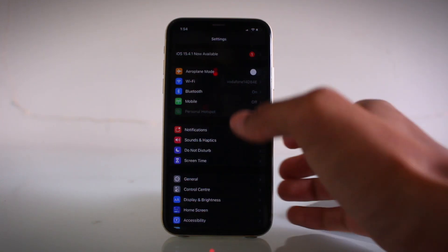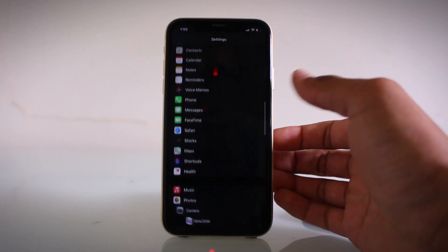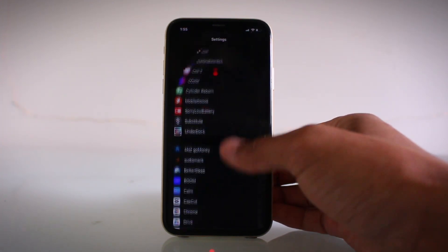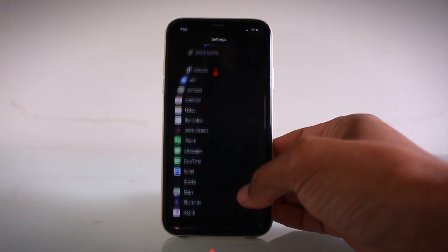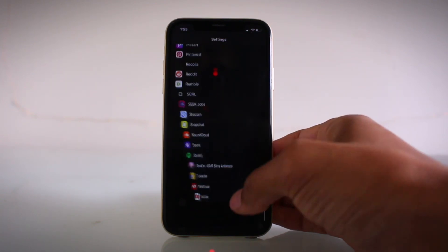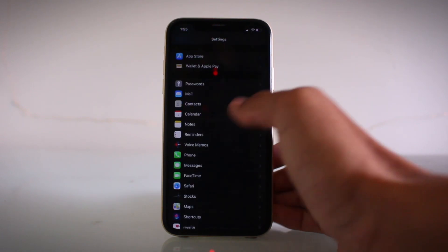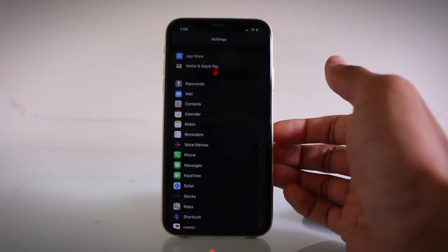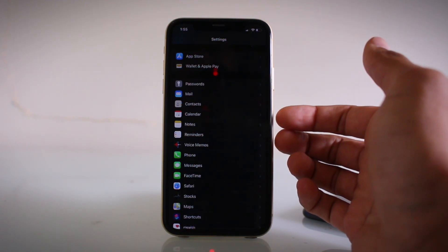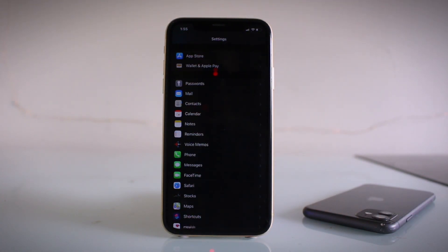Another tweak is called Cask 3. If you're an OG jailbreaker you definitely know what this is — it gives you a nice scrolling effect when you're going through options. Pretty amusing if you're bored. For iOS 13 and below get Cask 2, but if you're on iOS 14 or 15 get Cask 3 as it's supported for both those firmwares.